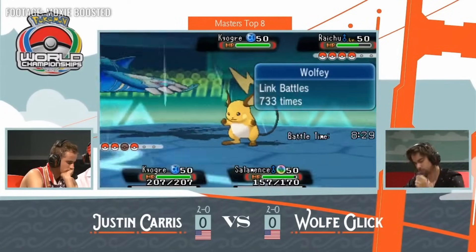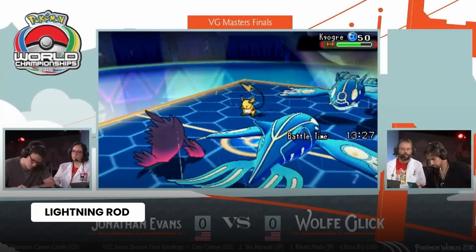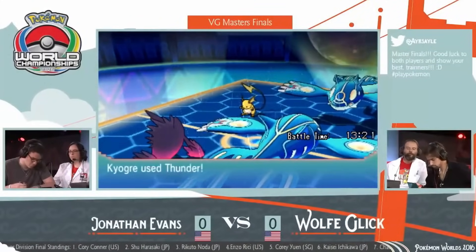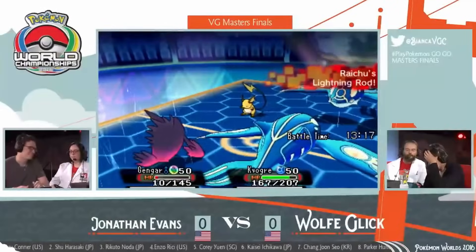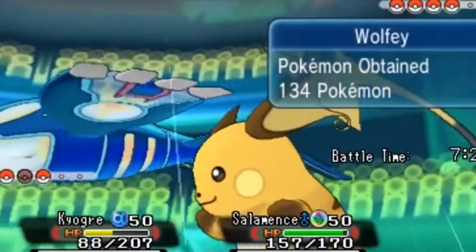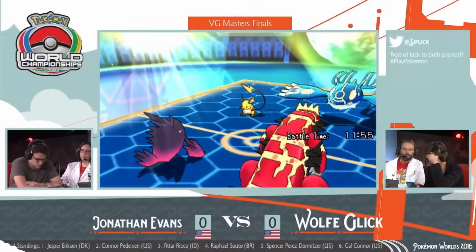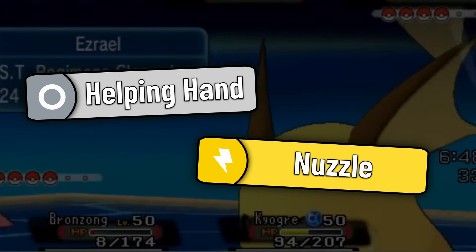Raichu is seen in play throughout competitive Pokemon's history, but strangely its niche has stayed almost exactly the same. Raichu's ability, Lightning Rod, redirects Electric-type attacks to it, makes it immune to them, and gives it a plus one special attack boost. This lets it protect flying or water-type Pokemon like Politoed, Yveltal, and Kyogre. Along with this ability, Raichu offers its services as a fast Fake Out user with decent special attack, and a smattering of other support moves like Helping Hand and Nuzzle.